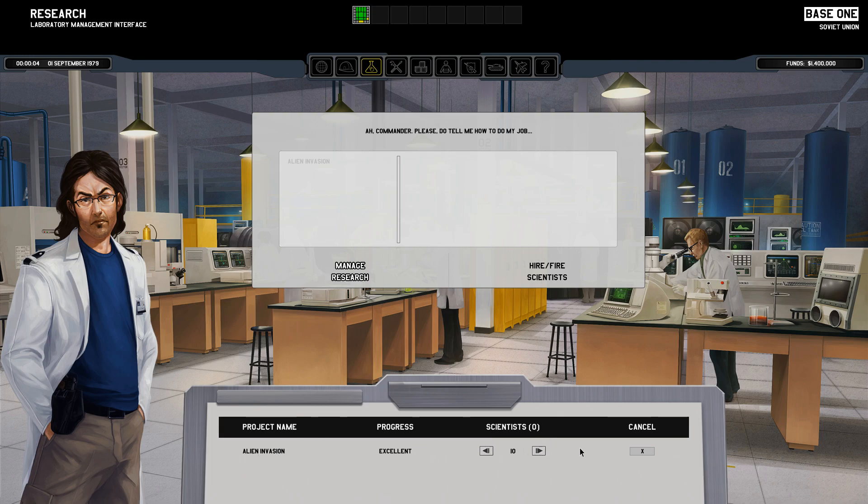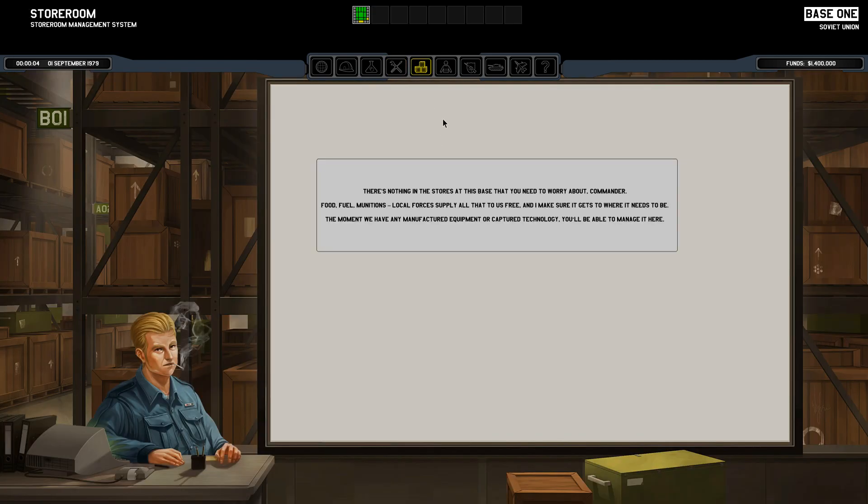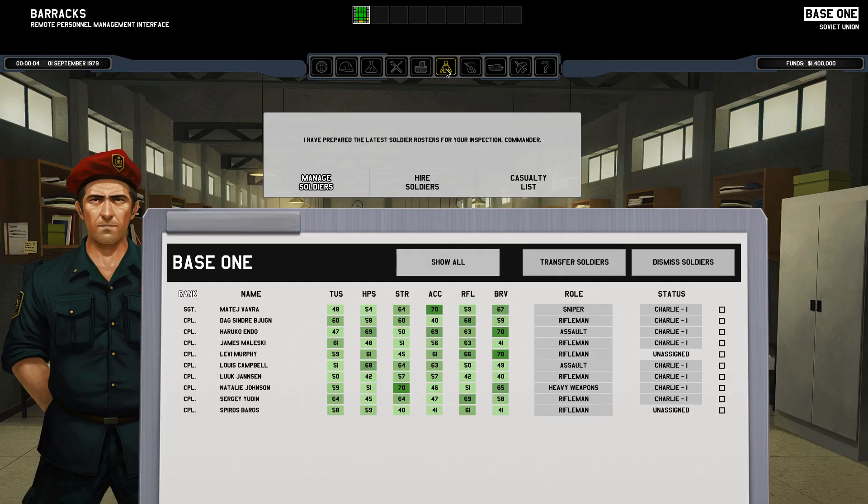We're gonna get a lot more things to research later. Here's the workshop where we can build stuff — nothing available right now though. And we have a storeroom where we'll store different materials and stuff that we get from doing missions.